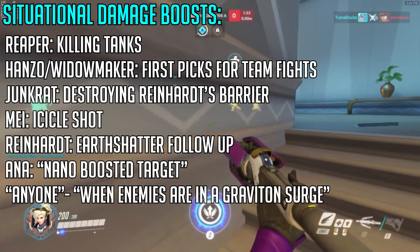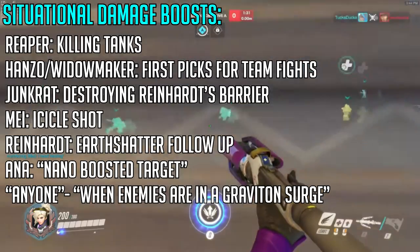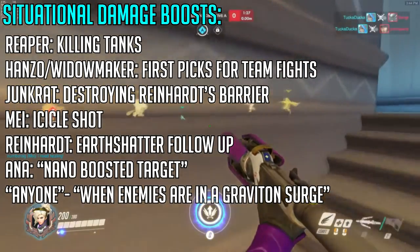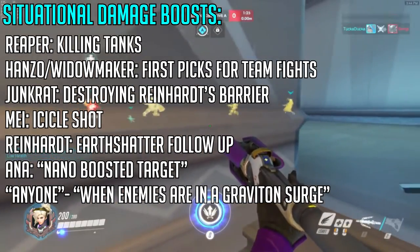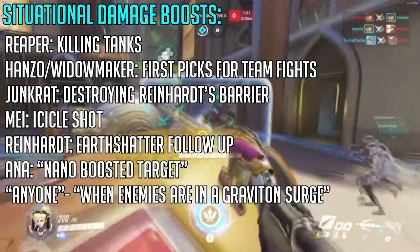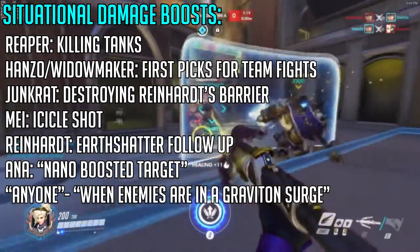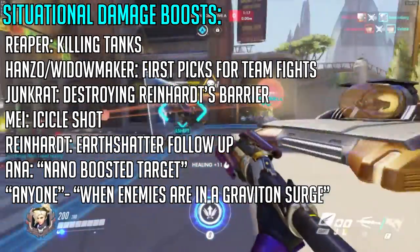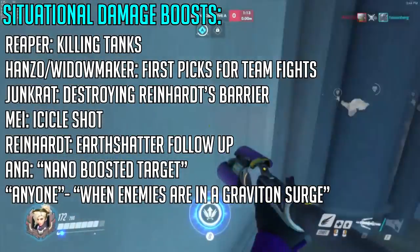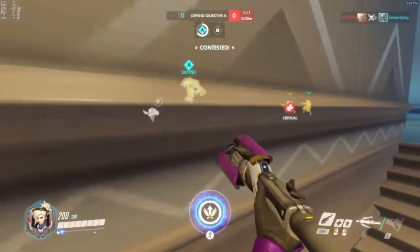Lastly, damage boost anyone when enemies are in Graviton Surge. While there is or isn't a Reinhardt, it's great to just unload damage into the Graviton Surge to hurt the enemy team as much as possible. Damage buffing a Junkrat in that situation is a great idea, but if there is a Bastion, then damage boost the Bastion.